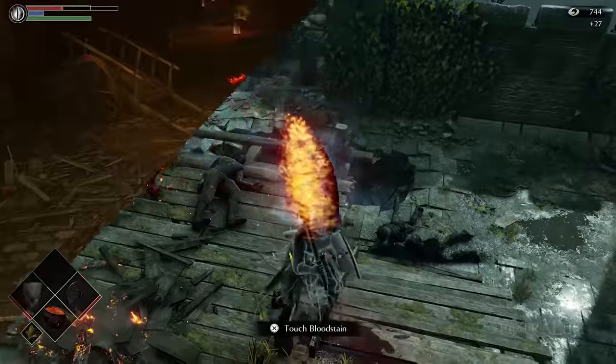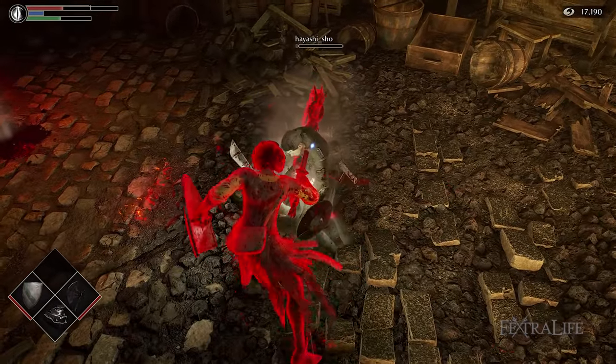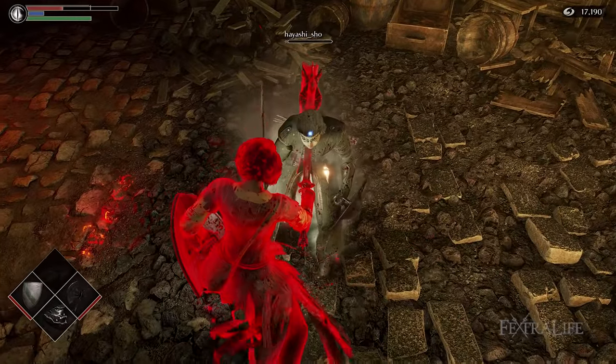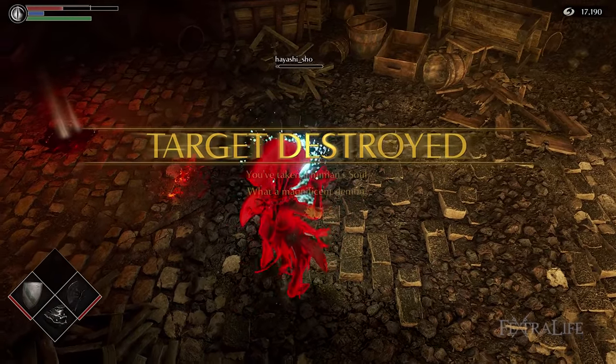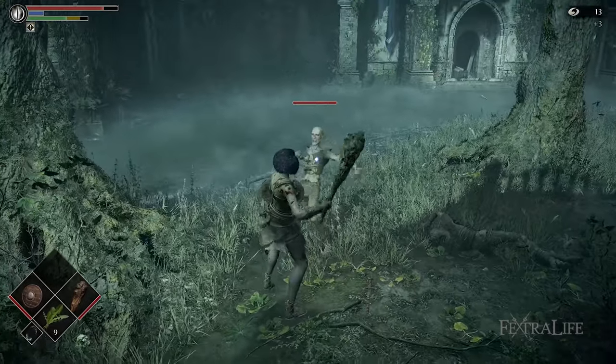Even if you only meet the requirements of a weapon while two-handing, you can still parry with a shield or iron knuckles and then swap to both hands for the riposte to deal full damage. This is an advanced move to be sure, but one that once you get the hang of will really help you out. Practice it on easy enemies if you need to.